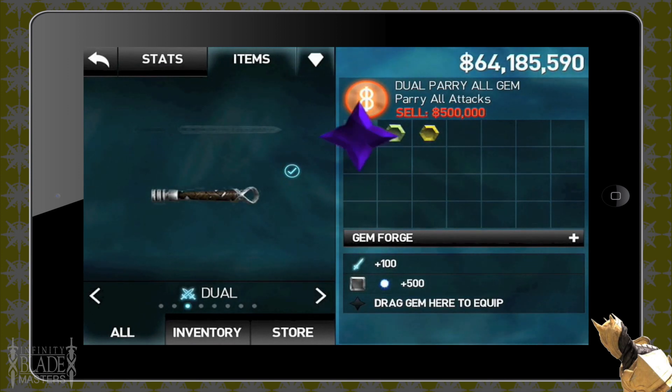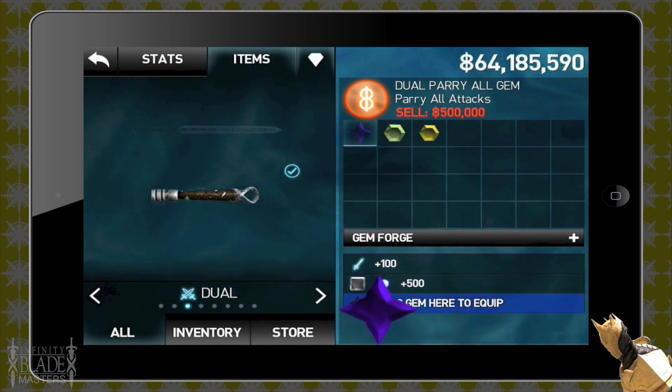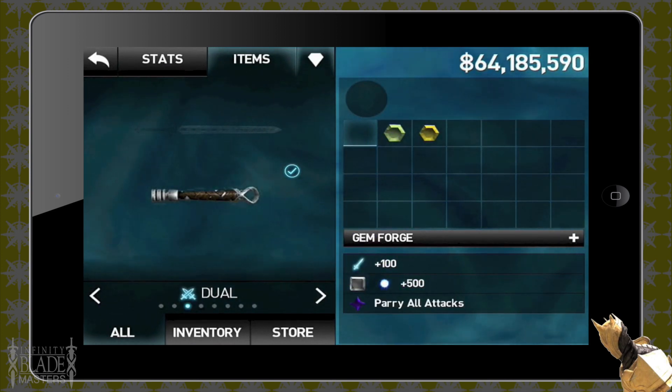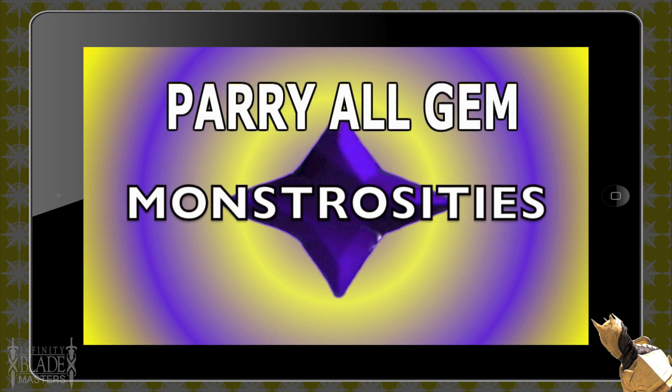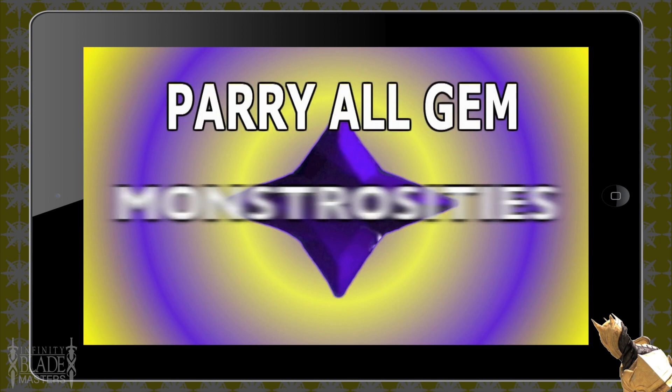Hi guys, I'm Turmal and today I'm going to show you the Parry All Gem. It's for dual weapons only and it allows you to parry any of the moves.